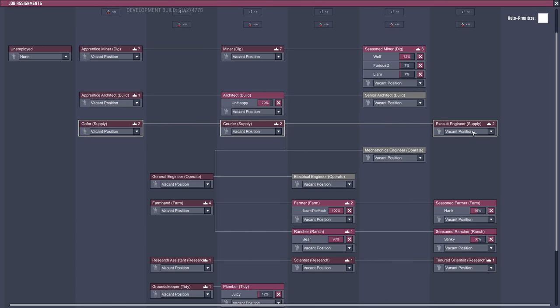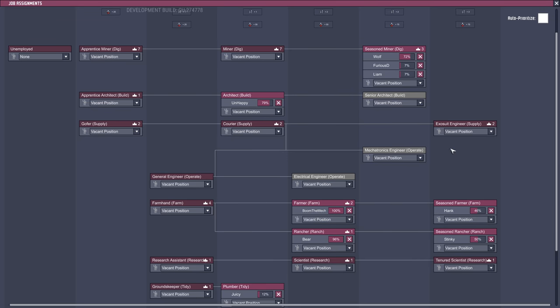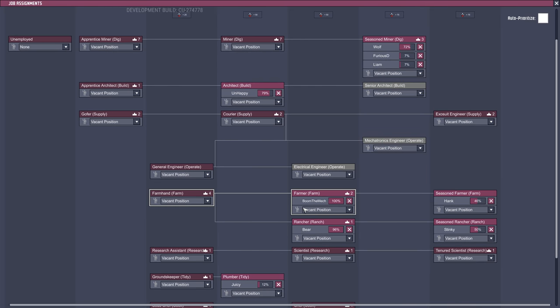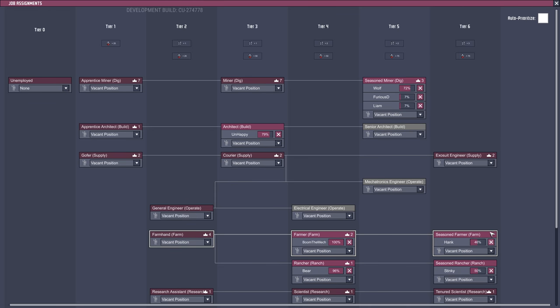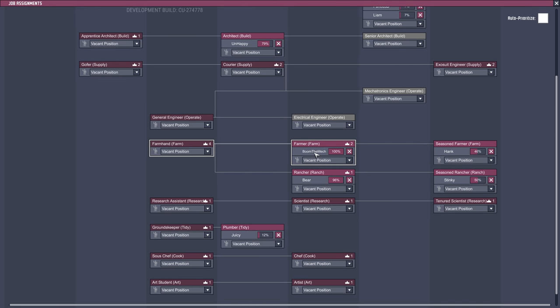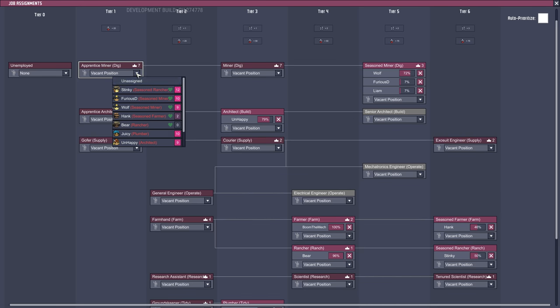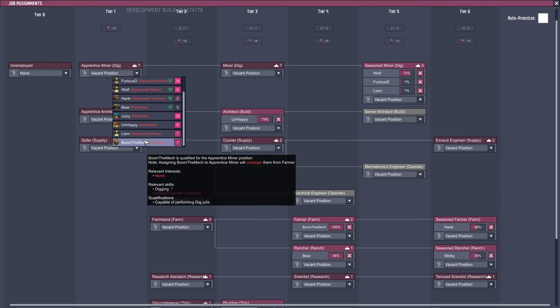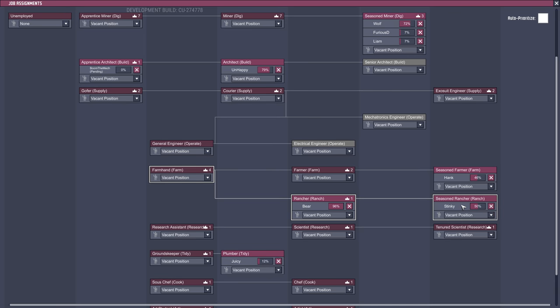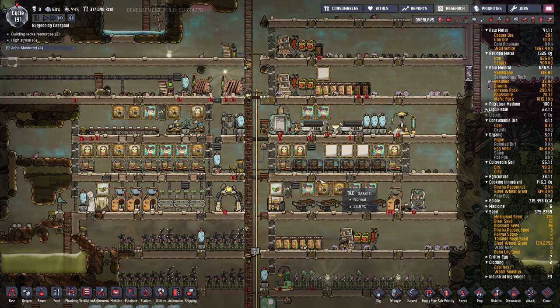I haven't looked at jobs in a while. I'm thinking of maybe not putting everyone through these last sets of jobs because that's going to really stress them out. I do want a lot of them to have exosuit engineer because they've got to be able to move fast in exosuits. But maybe Boom the Mech I'll just skip in terms of seasoned farmer — what do they get for that? Plus two to farming. I don't think Boom the Mech has super crazy food expectations so maybe I'll move him into architect — hasn't done that yet. So I think I'll skip tier 6 except for a select few, because we don't have super nice food for them yet.